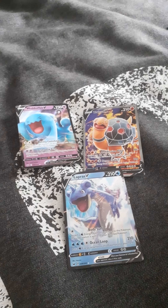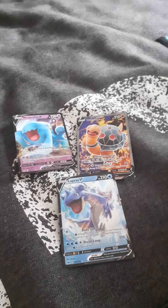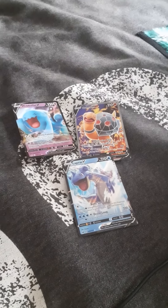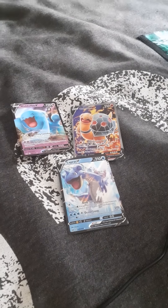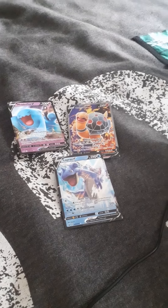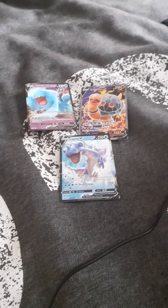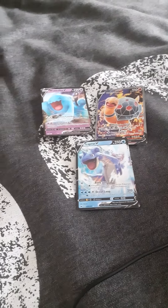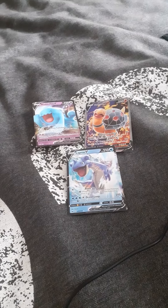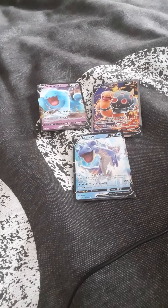Although if Psycho saw this, she'd probably say two decent pulls and a Lapras that should be thrown wherever. Anyway, I'll tag her channel in the comments below — Cryptic Bunny Gaming — because you'll need something to watch during the time where you're stuck at home. You'll enjoy their content. They're good friends of ours, so feel free to check them out when I put their link in the description. Anyways, Hayward signing out.